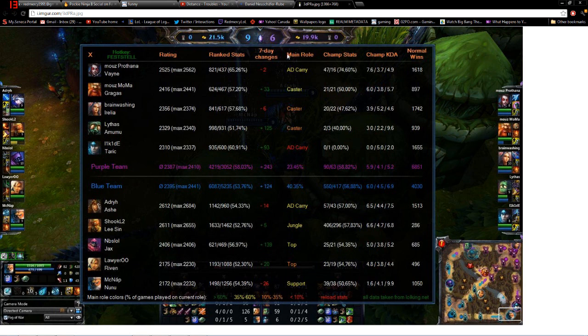It shows their main role based on their highest played champion in ranked. Depending on the champion — like if it's Karthus it'll say caster, or if it's Ashe it'll say AD carry. You can go to the champ stats to see how well they perform with that champion. For example, this guy with Vayne has 47 wins and 16 losses, about a 74% win rate. There's also champion KDA kill/death/assist ratios and normal wins if you play normals.